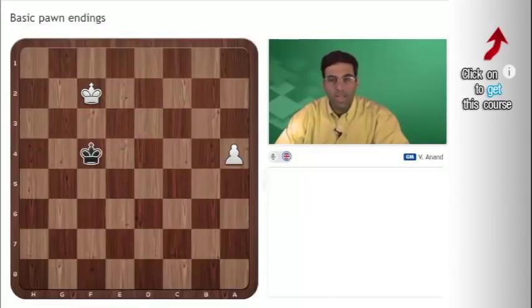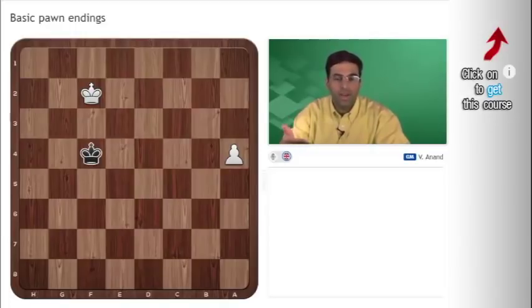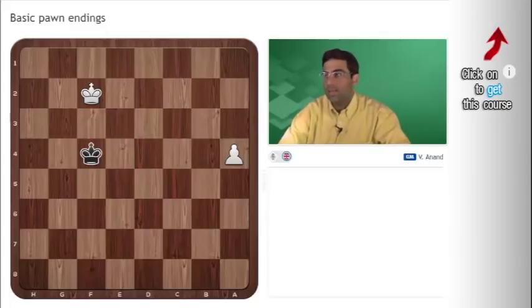Now let's get to pawn endgames. These are vital — these are the building blocks. The queen and rook can only come after you've learned how to queen your pawns. So let's deal with that theme.